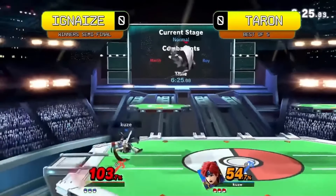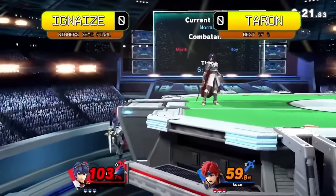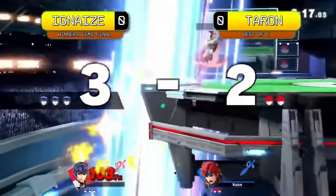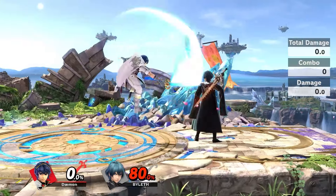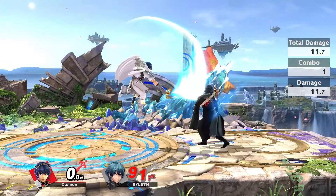Up tilt is extremely useful for setting your opponent up for juggling situations. It's easy to hit the tipper when anti-airing or when properly spaced with the red line technique, but it is not safe on shield like down tilt or forward tilt. Marth also has other really good grounded options such as up special out of shield and dancing blade.